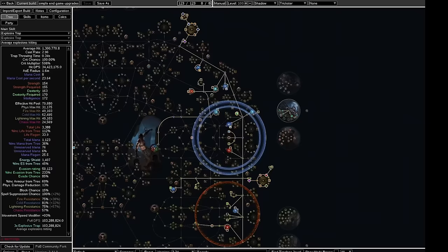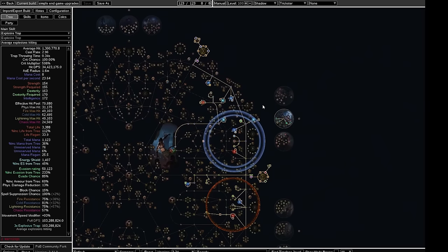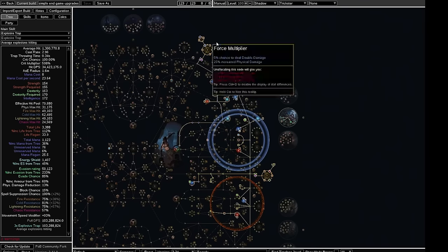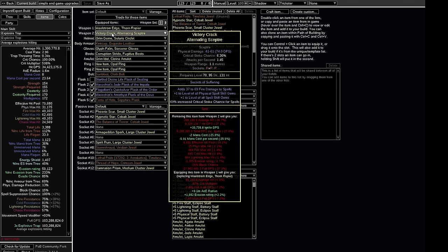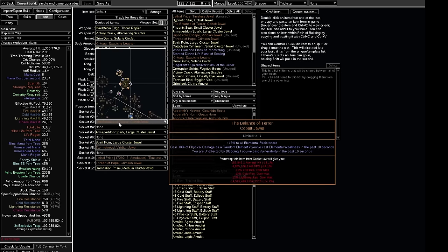Before I go, I want to share a couple upgrades to the build you can do as you push further into endgame. I've included two POBs in the description — one takes a tankier route, and the other is a bit more damage without being completely glass cannon. These aren't using crazy expensive rares; it's a simple plus two gem scepter, ailment immunity from a Storm Shroud, things like a Taste of Hate. If you want more info on the reasons I made some of those choices, you can find that in the 3.23 version of this same build guide — nothing has changed there. Best of luck everyone, I'll see you on the beach.